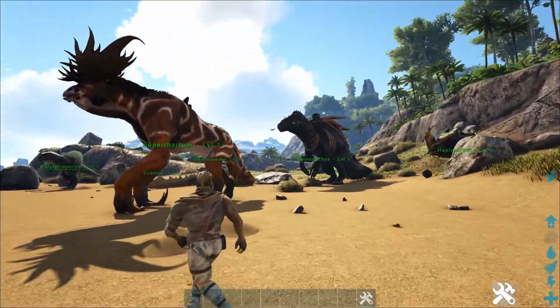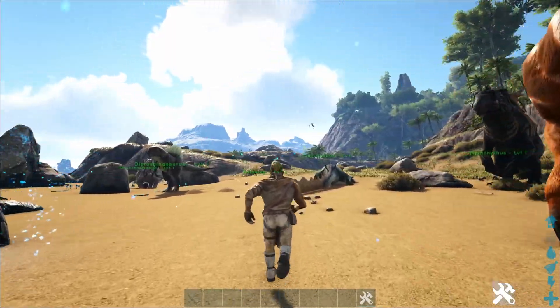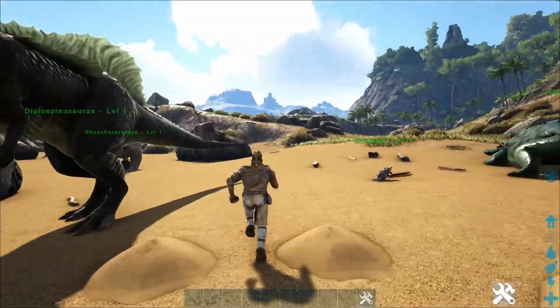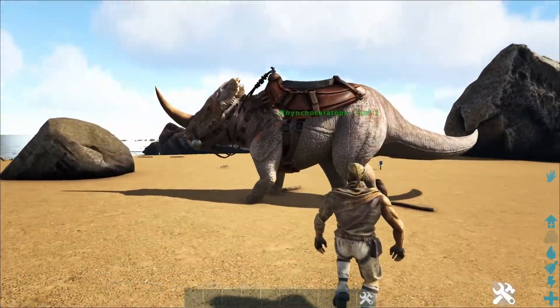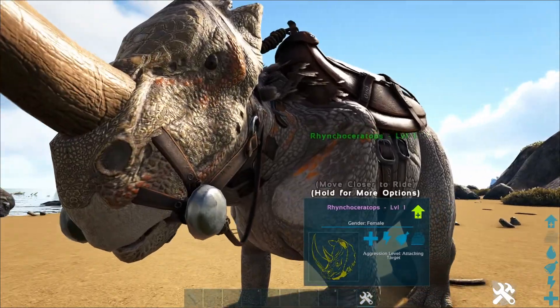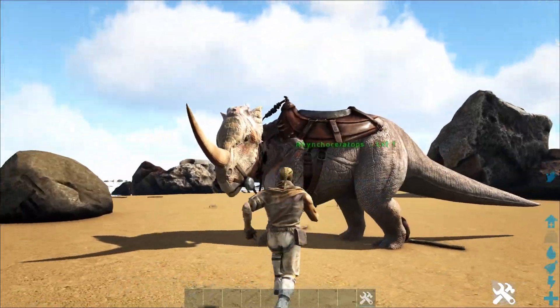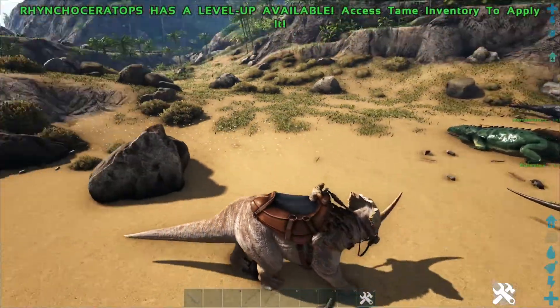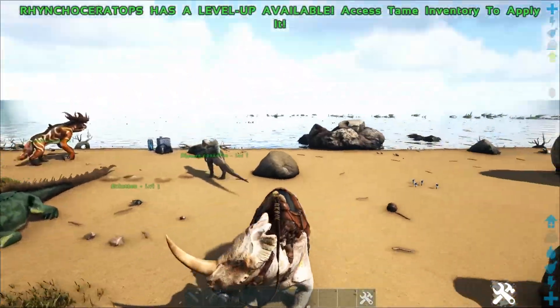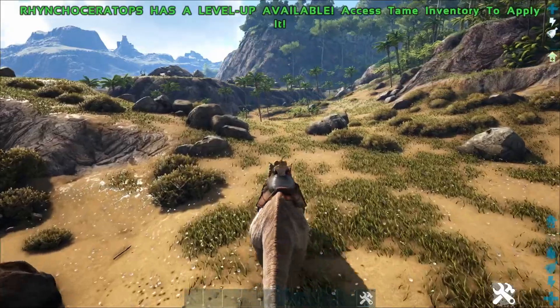Today we are checking out SID's Hybrids and oh my god, these creatures are cursed. This mod is all about different hybrid creatures. Like over here, this is a Rhino crossed with a Triceratops, so you get a Rhinoceratops. This mod is so damn cursed.